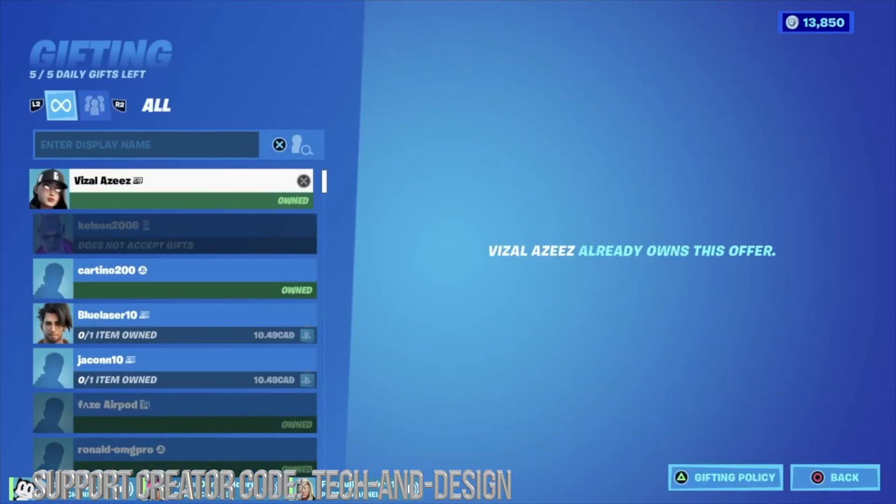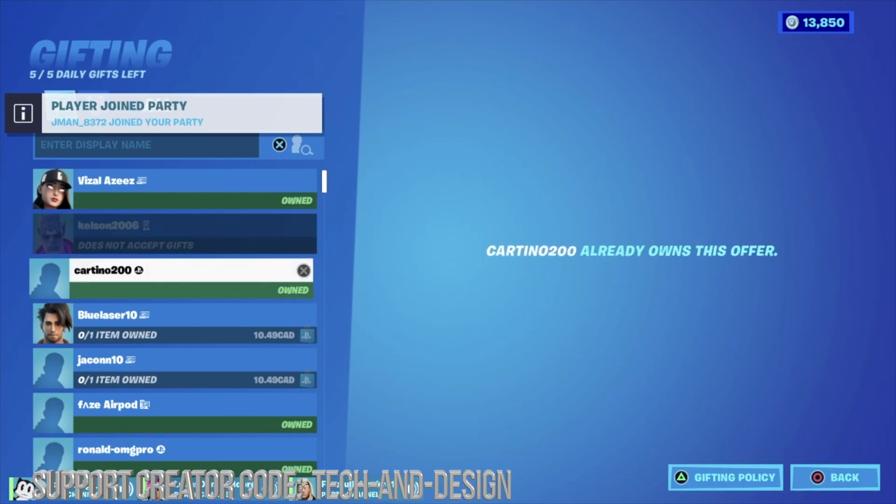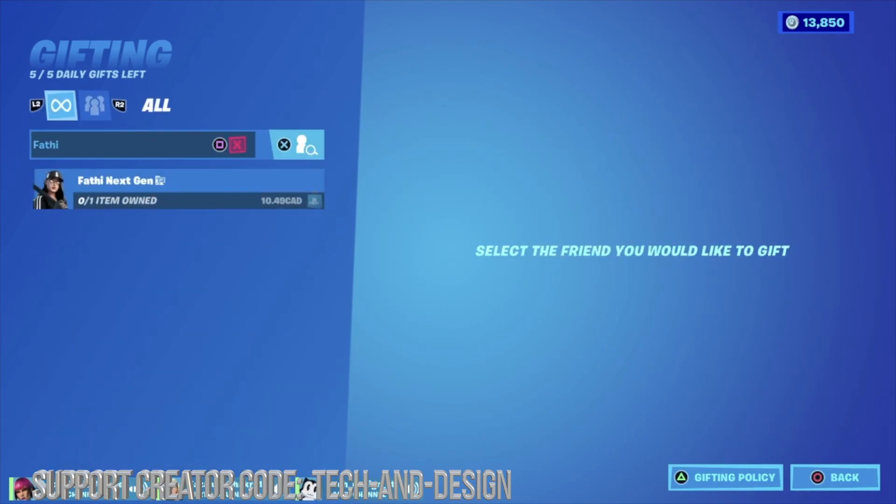To gift the battle pass, we're going to press triangle, then look for the name. Obviously you need 2FA in order to do this, and you need to be friends for at least 48 hours. Let's go down and take a look for Fathy.